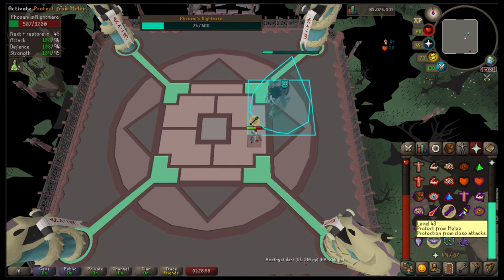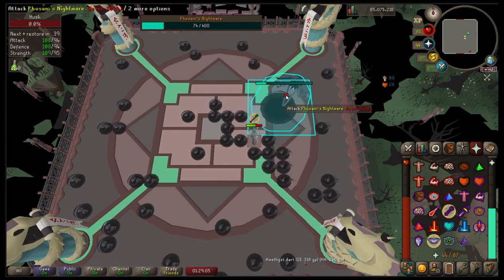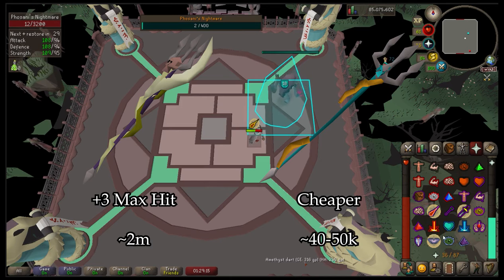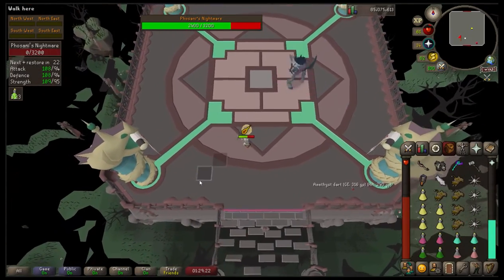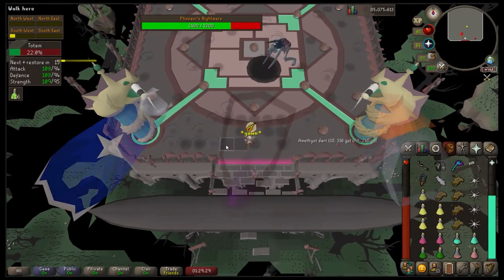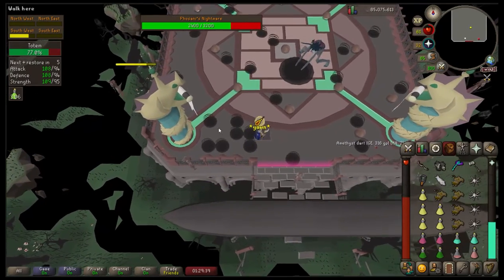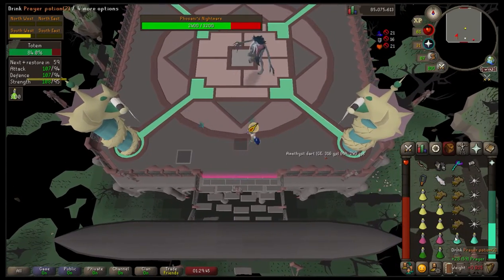You're also going to need a magic weapon and magic damage-boosting gear. There's literally zero purpose in bringing magic attack-boosting gear because the totems are essentially a guaranteed hit. My personal recommendations are the Trident of the Swamp or Trident of the Seas — since they're powered staves you don't need to bring a rune pouch, saving an inventory slot. The Sanguinesti Staff is best in slot, but do a DPS calculation to confirm your magic gear actually raises your max hit before bringing it.